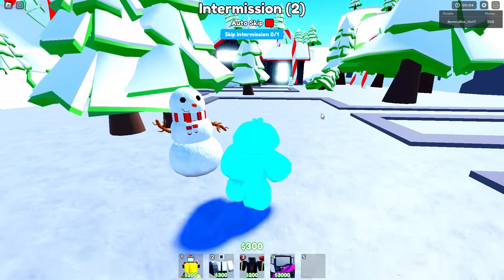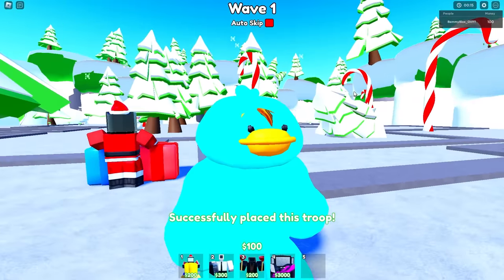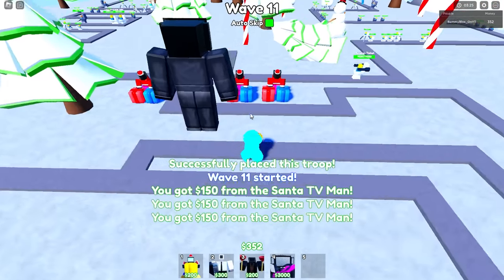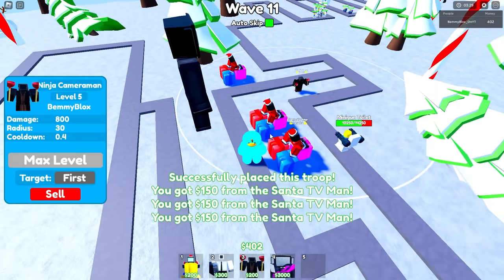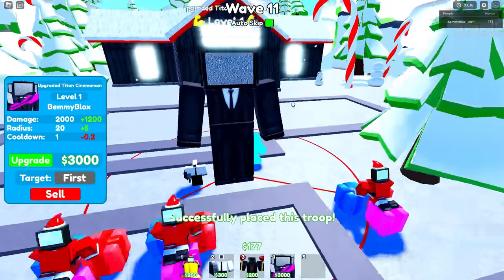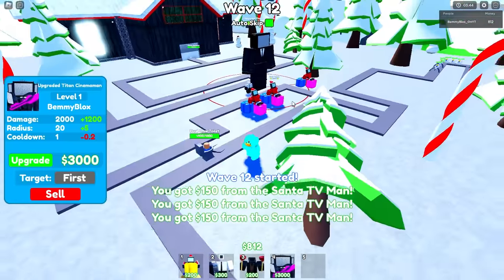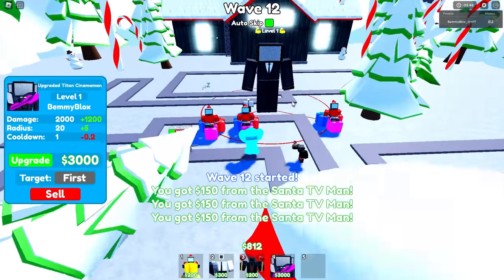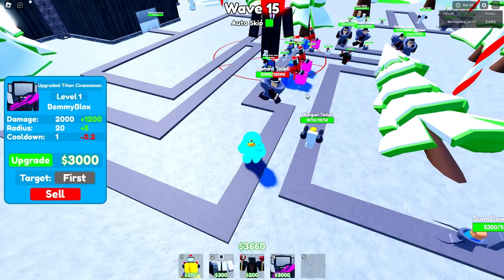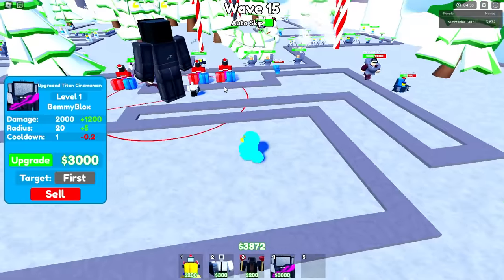Maybe it was just the map. Test number two: which godly lasts longer on North Pole without any upgrades? Old godly is winning one point to nothing. Each godly gets one maxed-out ninja to help them — still fair. First godly comes out on wave 11, with a maxed-out ninja and medic. He's not getting upgraded at all. We'll keep auto skip on and see how long he lasts.